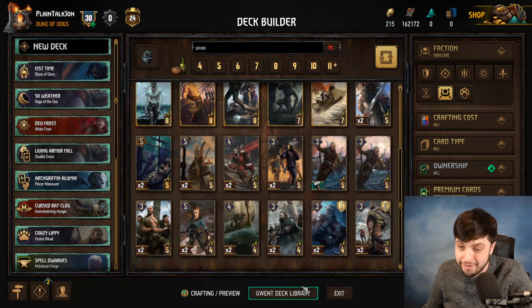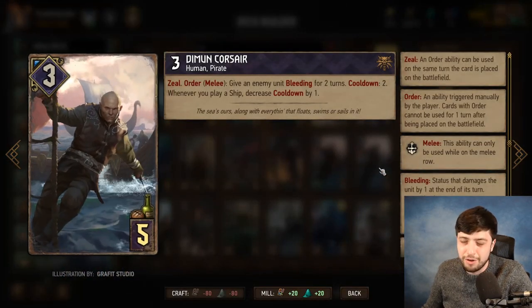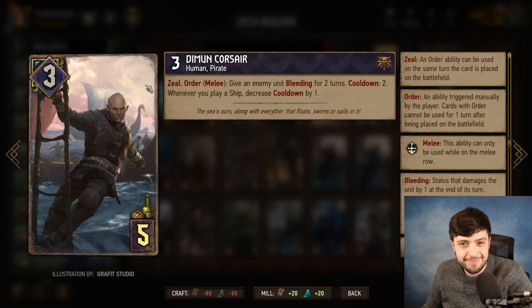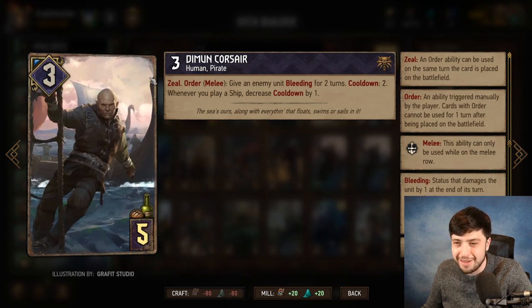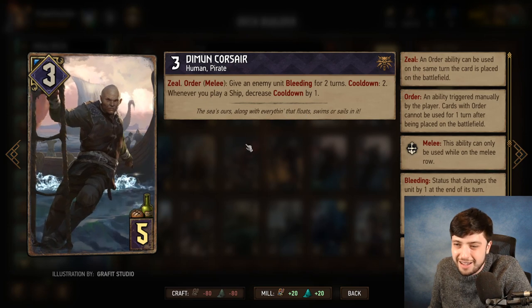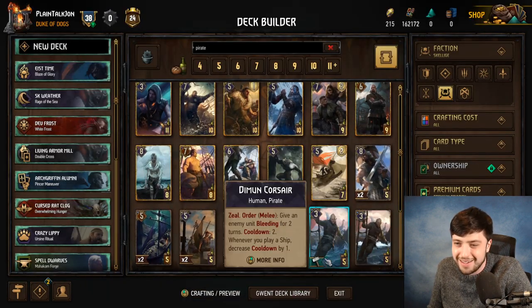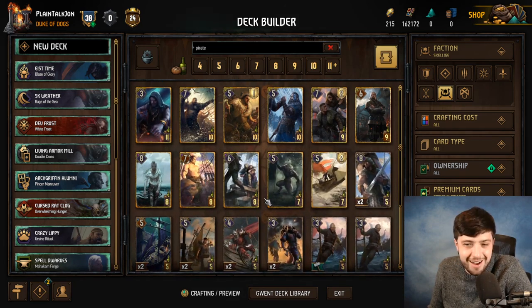All in all, there needs to be a card rework here in a significant way. I didn't even talk about Demon Corsair — I don't know why ships give bleeding to a Corsair. It feels like they just poured it over from Necro-Rat, and here we are with Demon Corsair. If pirates are not going to be the damage-oriented ones, then why are we having this? Pirates have nothing to do with bleeding — it's just there.